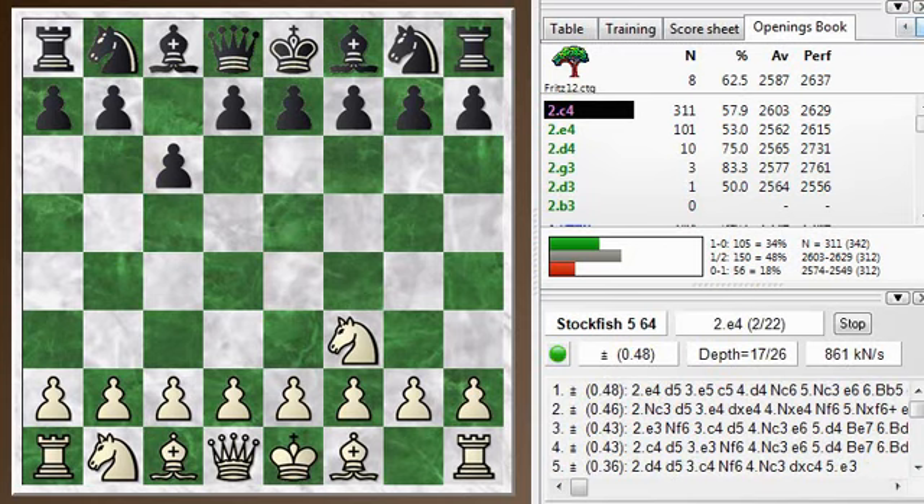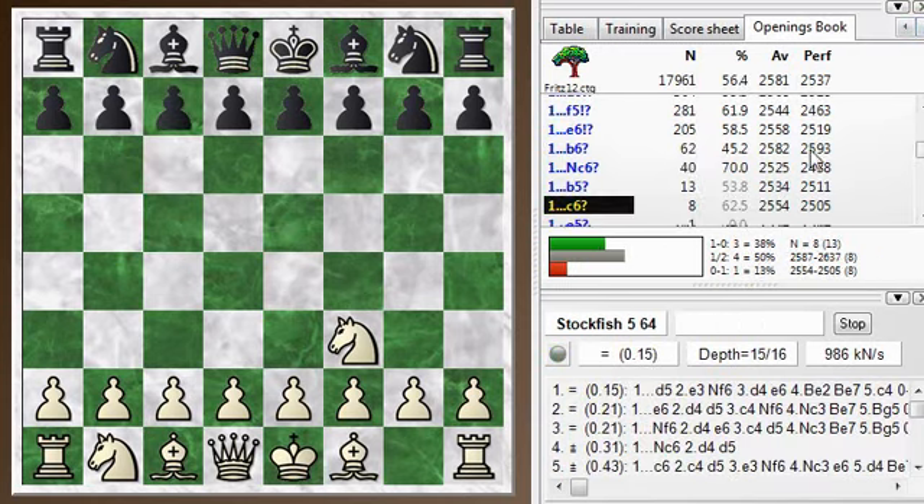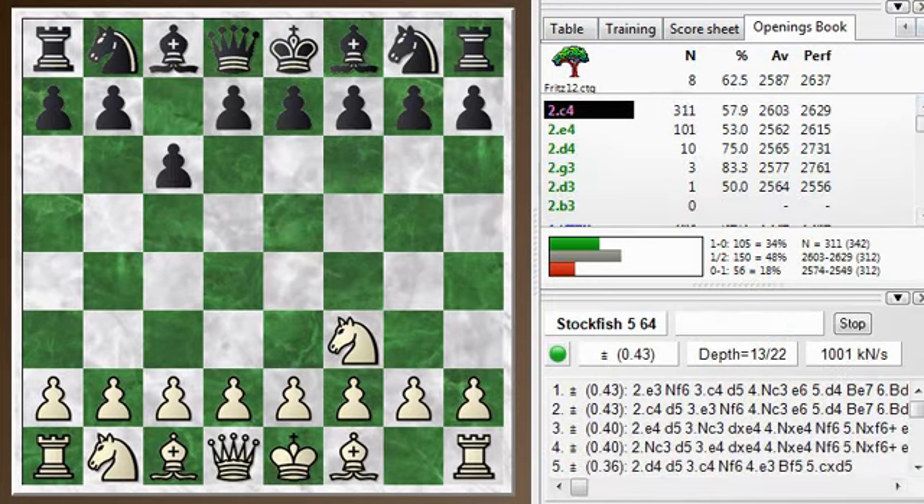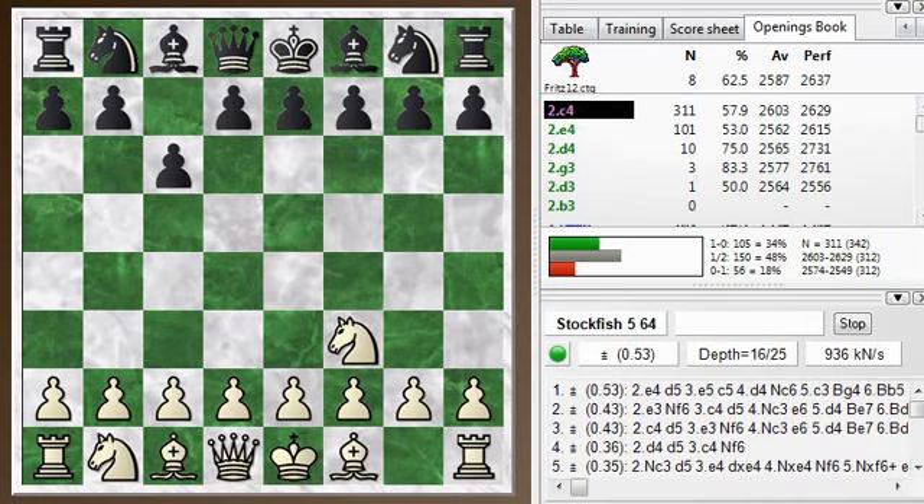If we back up, the most common response here is knight f6, just mimicking, or d5, which after d5, c4 would get into the Reti proper. What we're in is a slightly offbeat opening after I play c4.